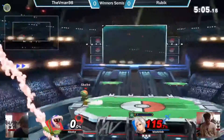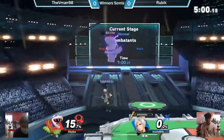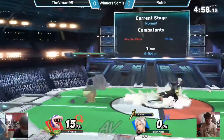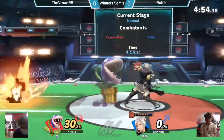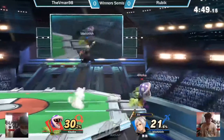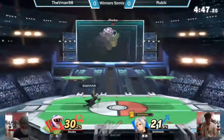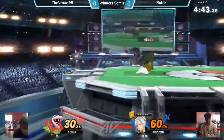Catches Rubik, taking a stock. So it's 1-2. Took 15% — I feel like he can make this. It just has to be a nice shrink. Gets the grab! Nair is also good too. Unironically, this character feels like it would be low-mid, mid tier. Catches the roll-in with the down smash!